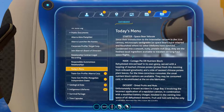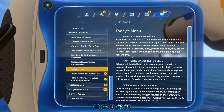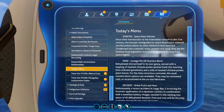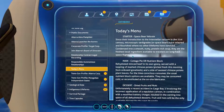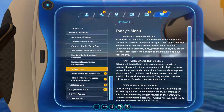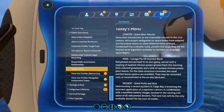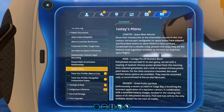The usual nutrient block options are also available. They may be consumed cold or reconstituted on the on-site fabricator. Dessert: Dried Fruits and Nuts. If that's dessert, I couldn't — I really couldn't. That's the worst — that's not even dessert at all. Unfortunately, a recent accident in Cargo Bay Three involving incorrect application of a repulsion cannon in combination with a modified battery charger resulted in venting of all dehydrated desserts into space. That's funny! Noobs.